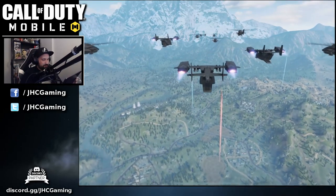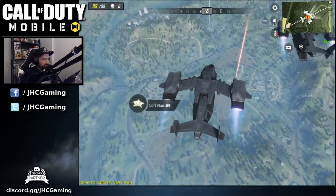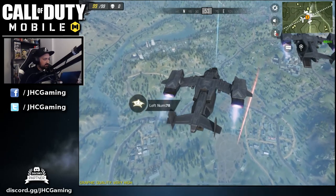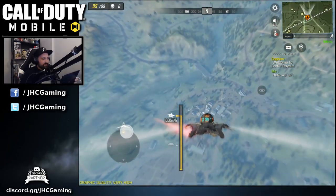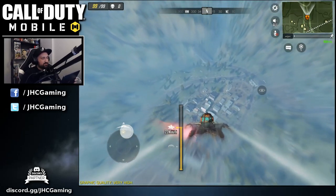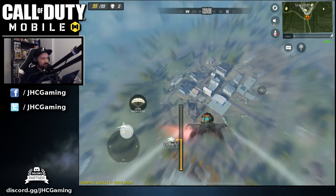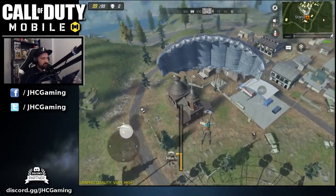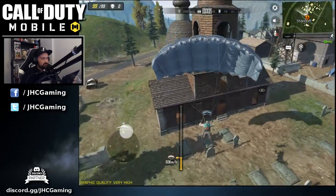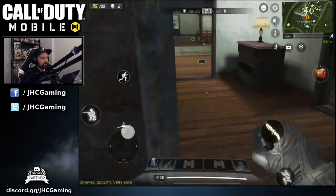We're gonna jump. I'm looking for a big spot and I want to jump right away — not wasting time. Let's go right there. I see a few buildings. I just want to jump and grab some loot. Not gonna wait. Church or something? Yeah, that is a church, right?